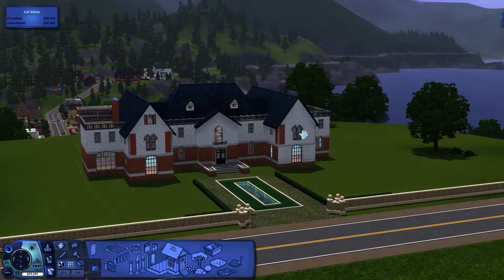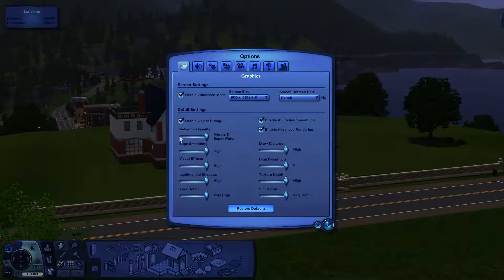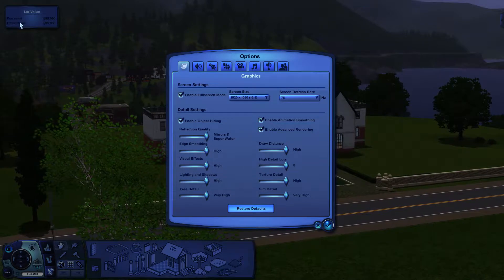What you need to do is go into your options and disable full screen mode. Now I love full screen mode when I'm playing the game because it just looks better and it's crisper — you can read the words better.